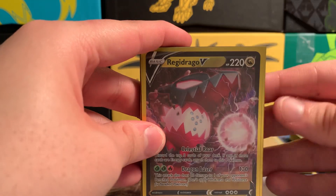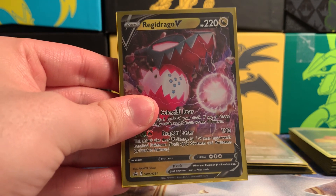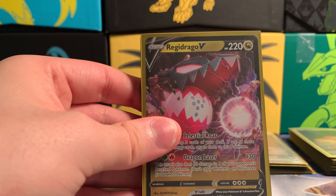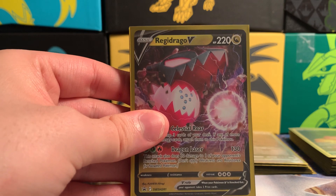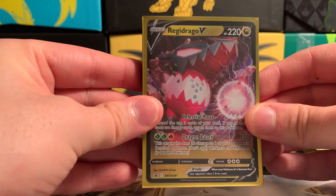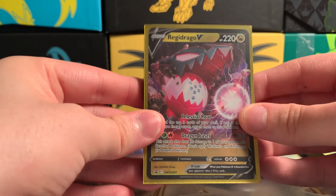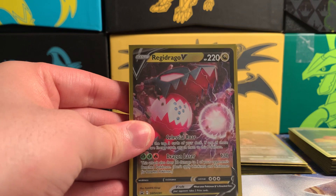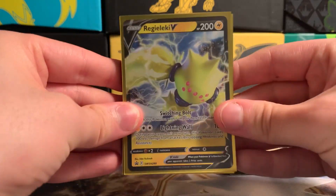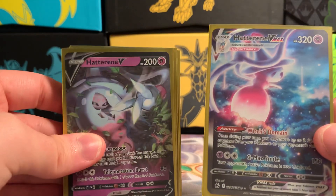I have the little Eevee V — cute little Eevee. Then the Regidrago and Regileki — these are promo cards. The only way to get these is basically through the Regidrago and Regileki boxes, which have four Crown Zenith packs each plus a promo big card and small card. I picked up both boxes so I have both Regidrago and Regileki.